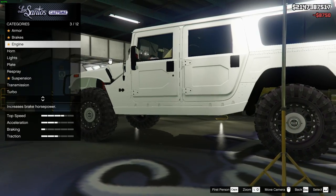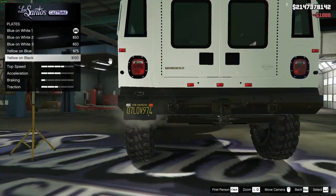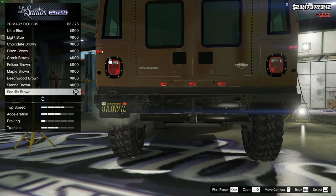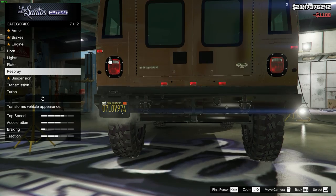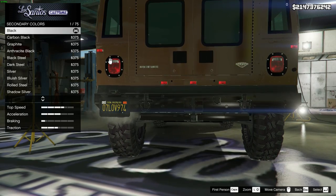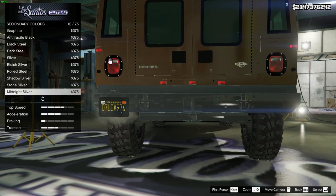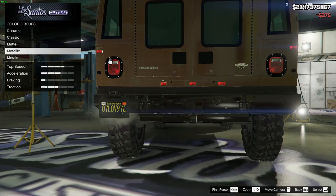We've got the brakes upgraded, and it's got this nasty look with the black steel. For the second color we'll make it — nah just kidding — we'll make it silver. Actually let's look... all right, 10 out of 10, wine red.